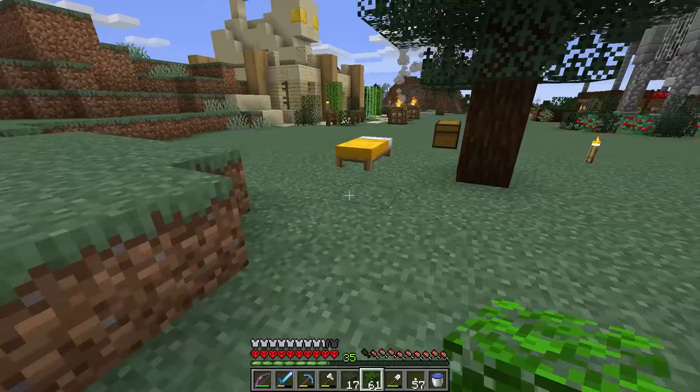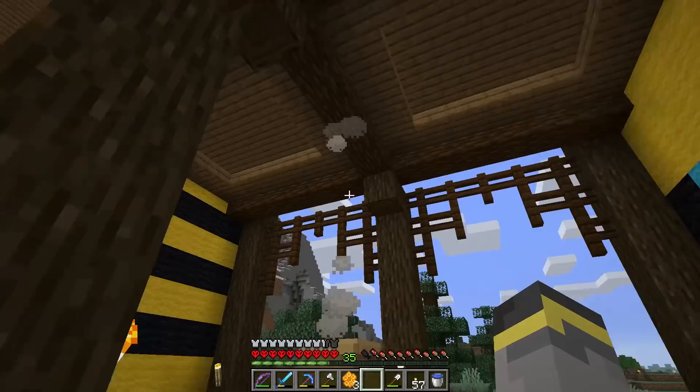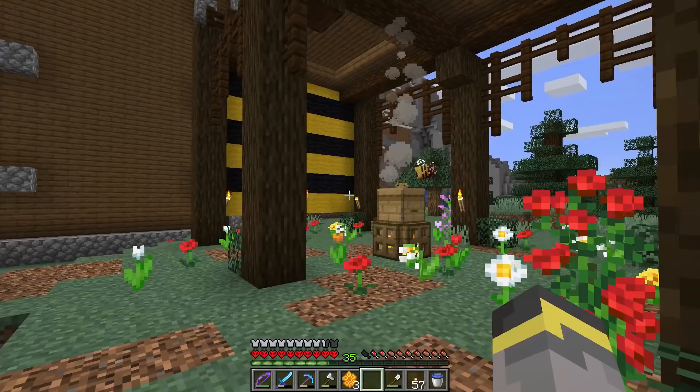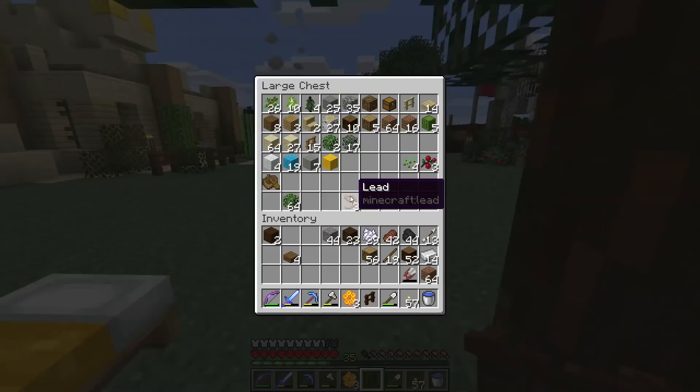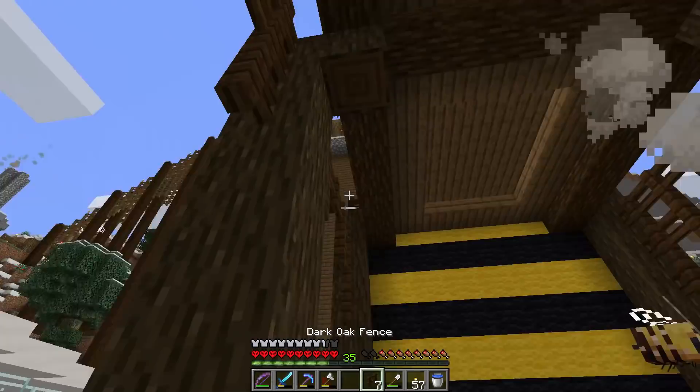All I need to do now is wait for the bees to do their thing so I can harvest the honeycombs from them — or honey bottles if I wanted honey blocks. But I think I want honeycombs. It could be cool to hang some honeycombs from the ceiling to make it almost look like the bees are in some kind of cave. Long story short, I need honeycombs from this thing.